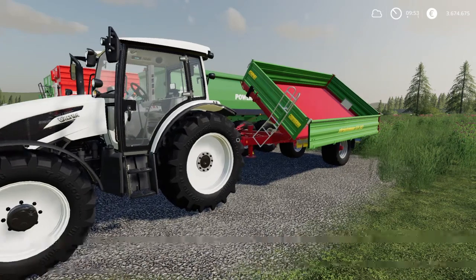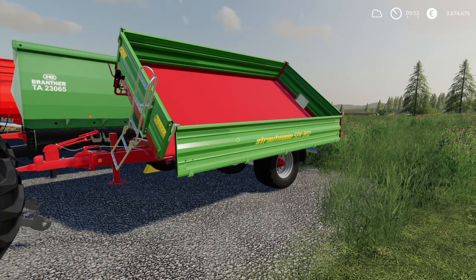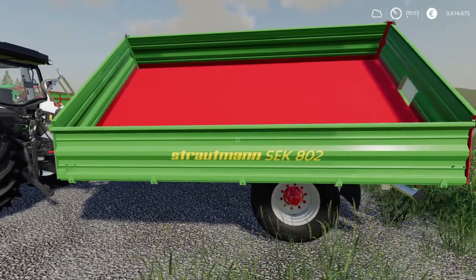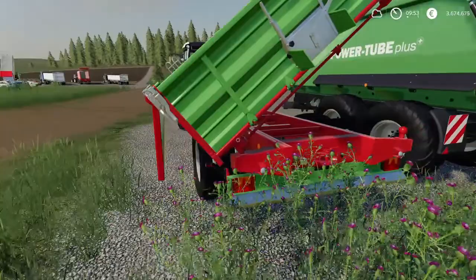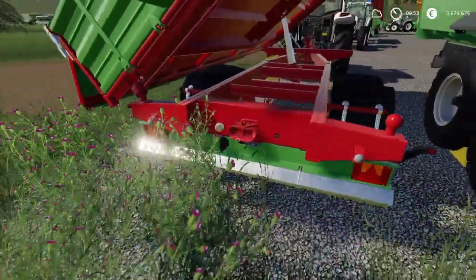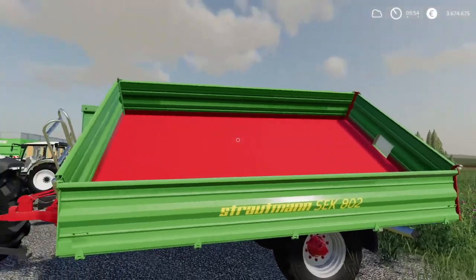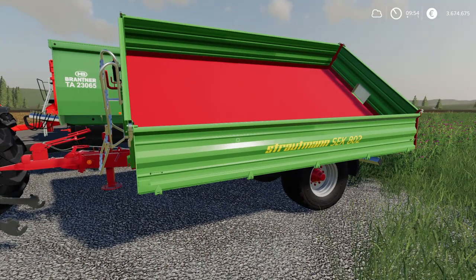Starting off with the Strautmann SEK 804. This trailer has 4,000 liters capacity and costs 8,000 euros to buy — the smallest capacity and cheapest trailer overall at exactly 2 euros per liter. It's a three-sided tip trailer, so you can tip it to the left, right, and back. It has a rear trailer hitch so you can hook up other trailers behind it, and it can also be configured as a bale trailer by removing all sidewalls.